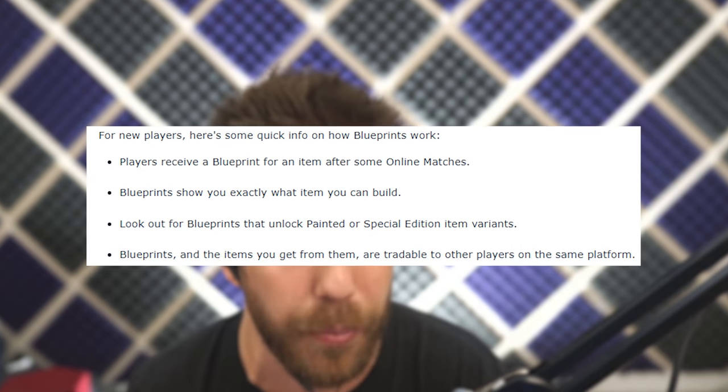Most of these items should drop as drops — they'll literally pop up after a game — or as blueprints, and then you can create them. I don't even do that, so I just trade for the item that I like. I'm like 'yo, you got any in stock?' and see if they have any for trading. That's how I got the Dingo right here, which is the new car.